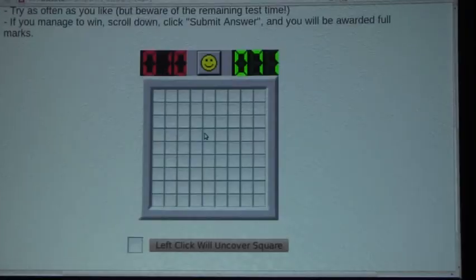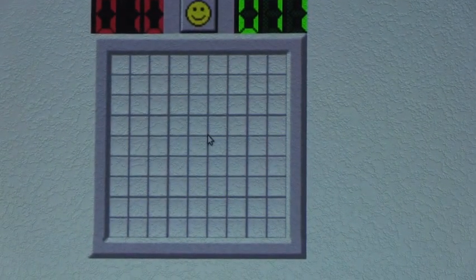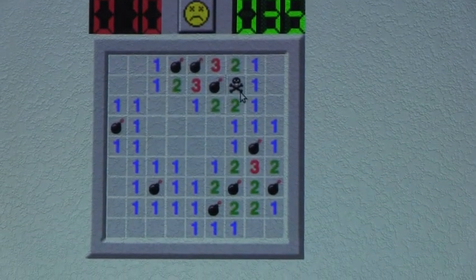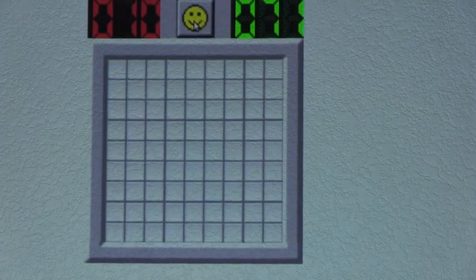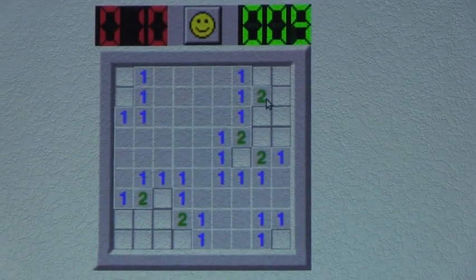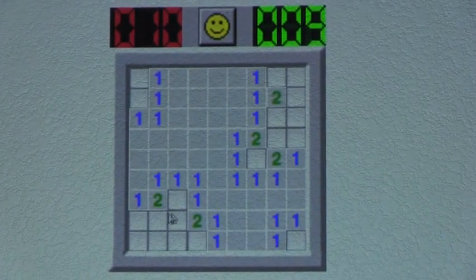To start, we will click in random fields to uncover an empty space, like this. I can just press this button — I only wasted about 5 to 10 seconds — and start again. Now I will hit one more. This looks like a reasonable amount of space.